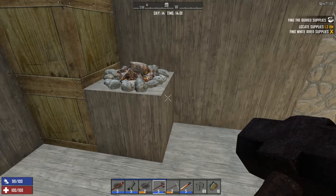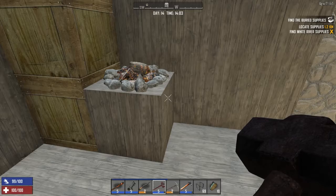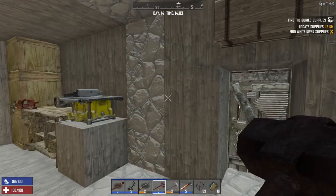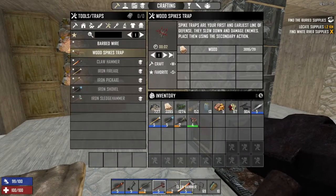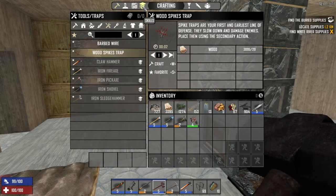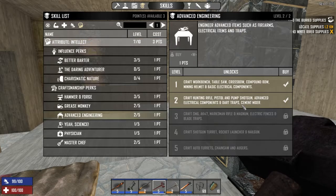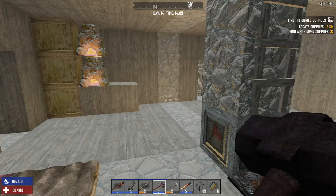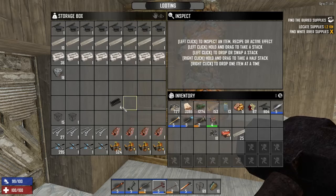Hello and welcome back, this is Double-Oh Debbie and this is episode 14 of season 7 of my Alpha 17 experimental let's play. It's horde night and I've been trying to get ready for it. There's one quick thing I want to do first — we spent the point last episode for advanced engineering, so we can now make cement mixers. I went ahead and got all the stuff we need to make the cement mixer.